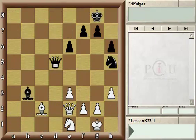In this position, we can see that there is even material on the board. It's always quite important to be aware of the material balance in the position. In this case, we can see that each side has a queen, a bishop, a knight, as well as four pawns.